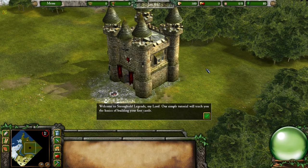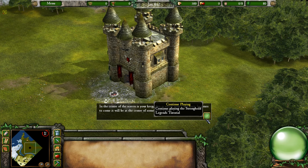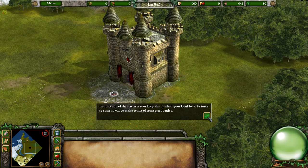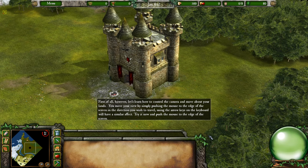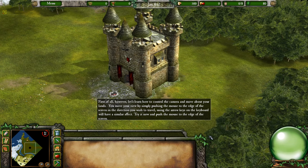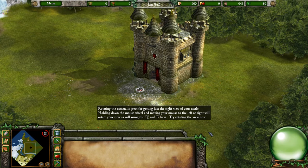Welcome to Stronghold Legends. Our simple tutorial will teach you the basics of building your first castle. In the center of the screen is your keep — this is where your Lord lives, and in times to come it will be at the center of some great battles. First of all, let's learn how to control the camera. You move your view by simply pushing the mouse to the edge of the screen in the direction you wish to travel. Using the arrow keys on the keyboard will have a similar effect.